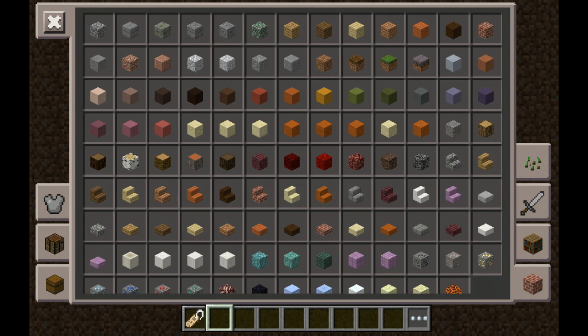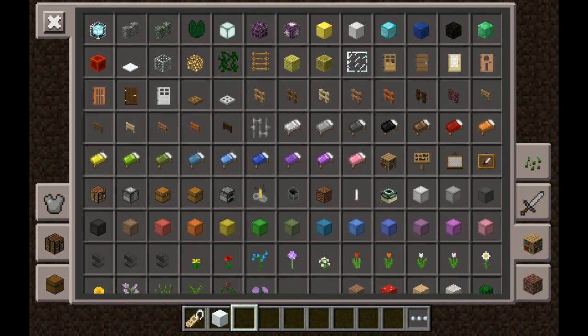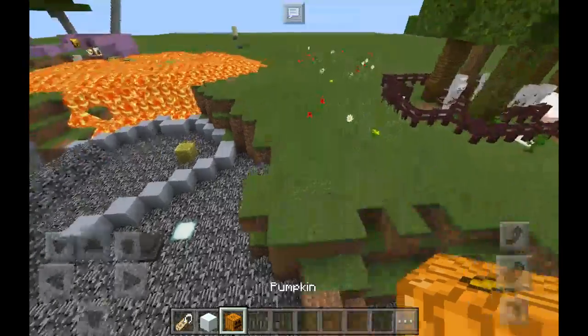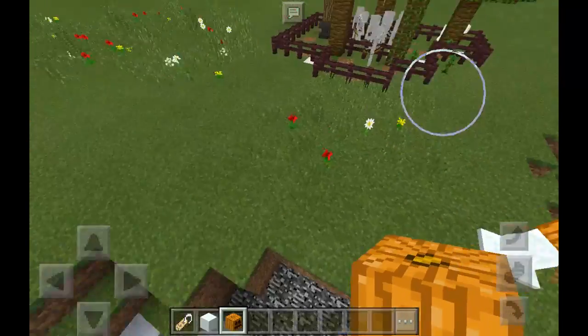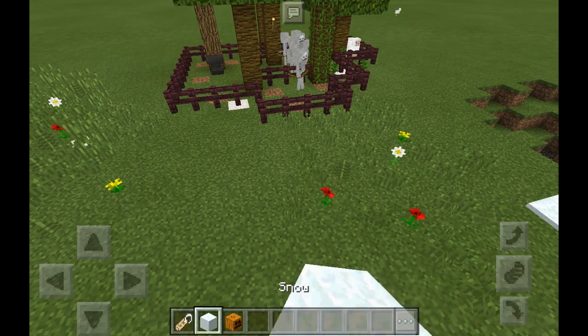Let's grab a snow block — I always have trouble finding the snow block. Pumpkin, pumpkin. Let's make a snowman! Yay, we have a snowman! He's probably gonna shoot the skeletons and die.